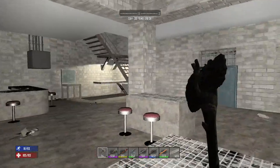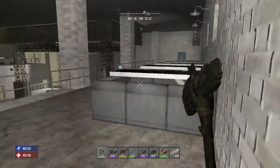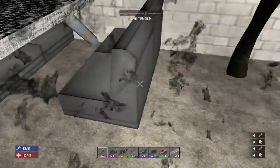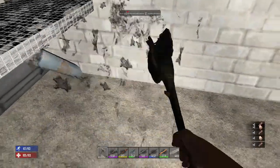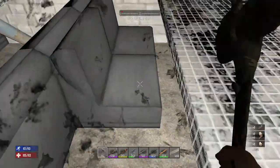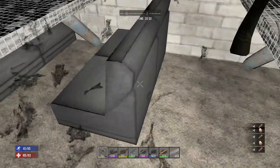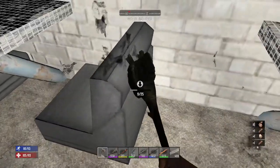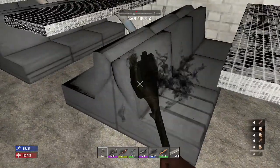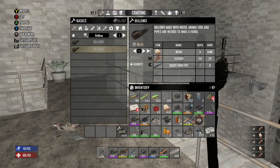A lot of these POIs — especially the Passing Gas — will have leather couches. If you can find a Passing Gas early, hack those couches apart for leather. I got six pieces just from the ones upstairs, and 18 total after going through the area. The Working Stiff Tools also usually has a bunch of leather. Hack those apart. Now I have 22 pieces of leather.